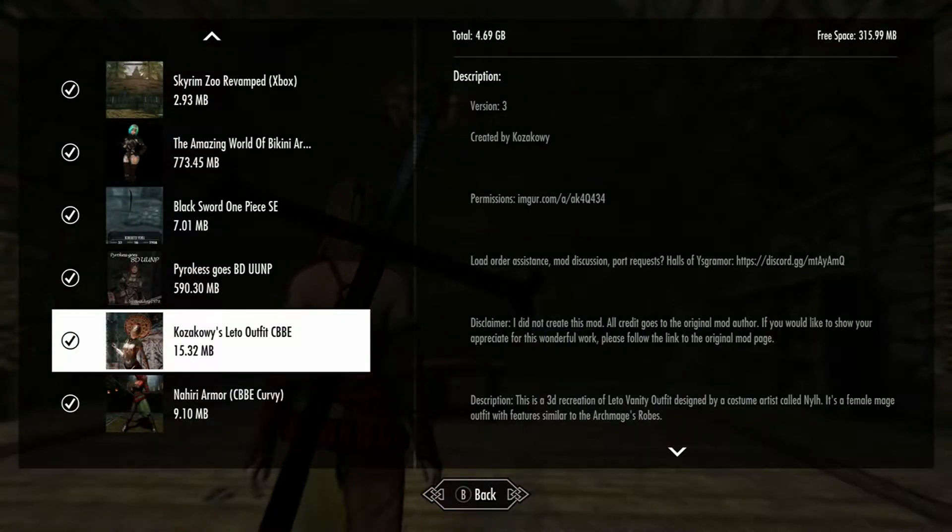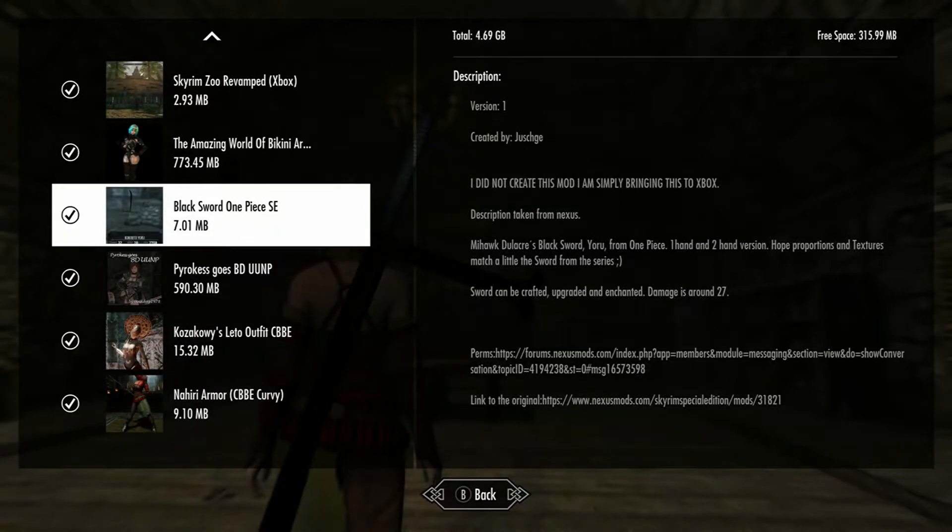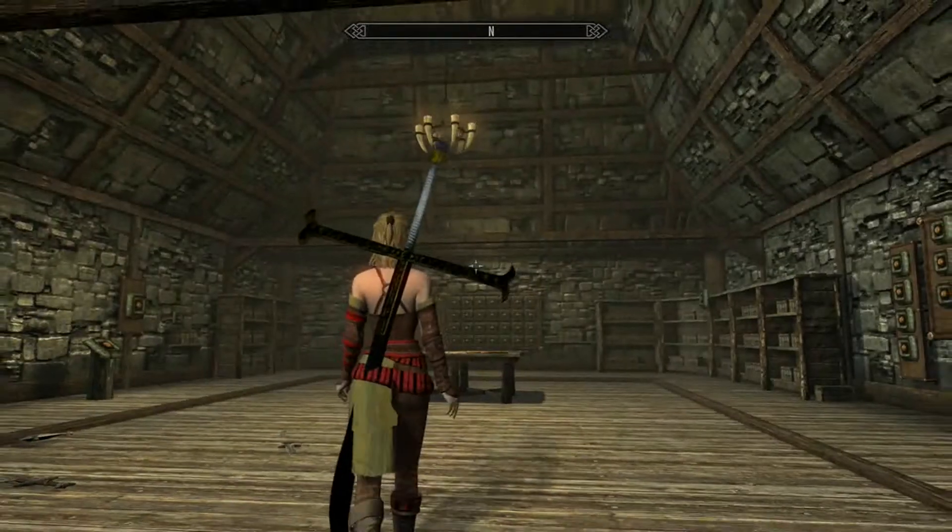Today we are looking at the Black Sword from One Piece — Mihawk's sword. You're definitely going to want this; his sword is really cool looking, so I definitely would recommend this mod. It's pretty awesome. It can be crafted, upgraded, and enchanted.